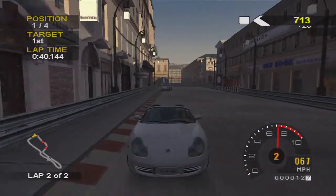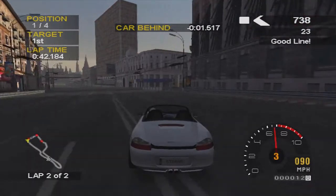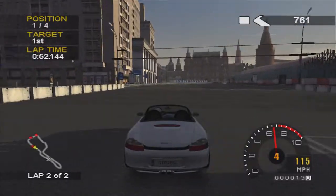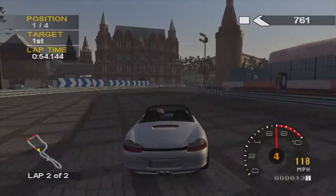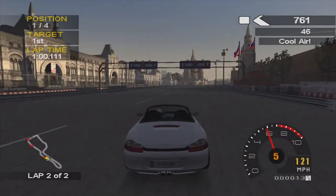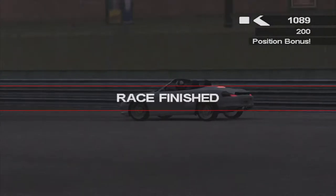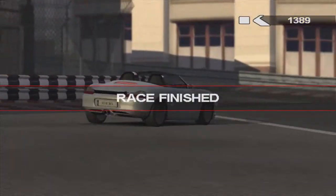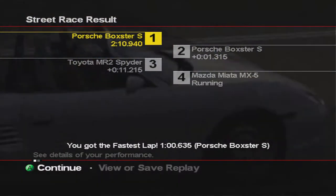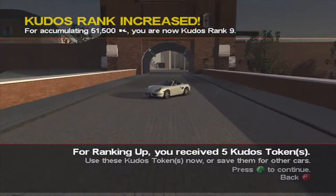Taking it nicely, coming inside there, and that guy has no idea how to take that corner, so it's definitely where you're going to get your advantage in this race. As you can see, leaving him for dead now on this ridiculously wide track, come up to the finish, jump to finish, and there we go — another platinum medal. That was not too bad at all. The Toyota is 11 seconds behind and the Mazda has not even finished. 6,400 kudos nearly and we're ranked up again — kudos rank 9.